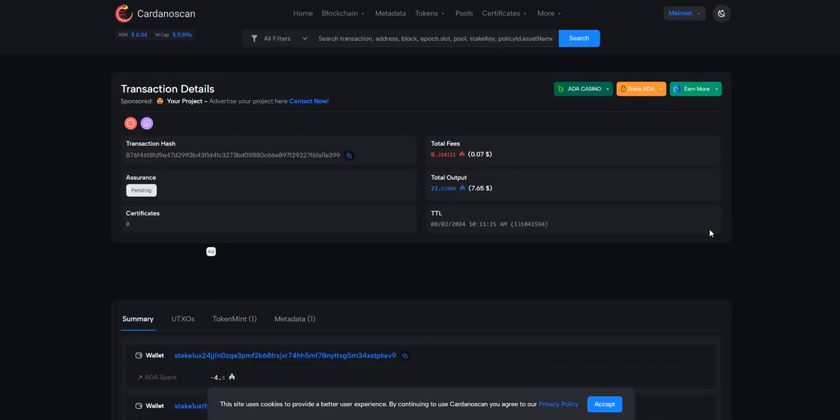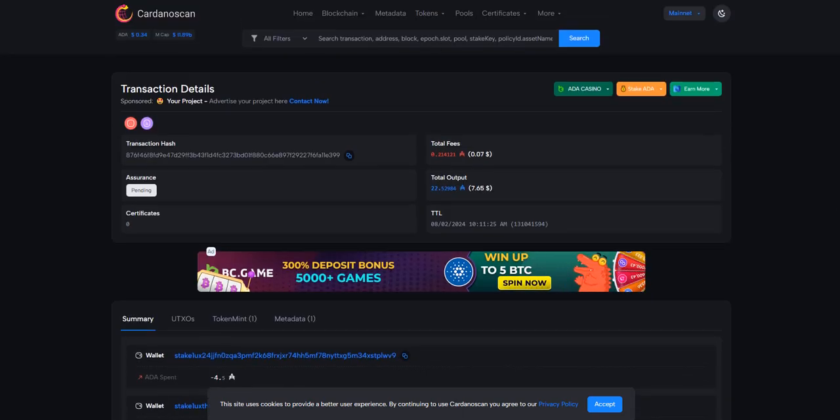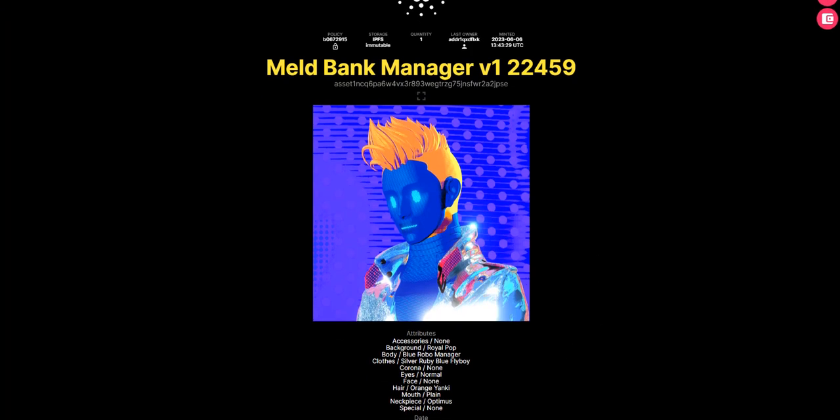I click 'view on Cardano scan' and here it's showing the wallet, the stake address, and the other one. So pretty cool. This is what I got. Keep in mind, whatever wallet you pay with, your NFT is going to go into the staking wallet — whatever wallet you used to stake into the ISPO, that's where it goes. This guy has a Royal Pop background — maybe it's K-pop, I don't know. But this is what I got, not too bad.